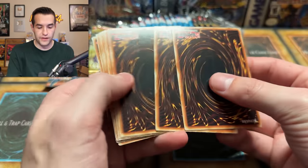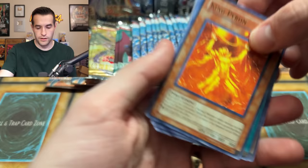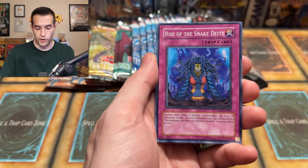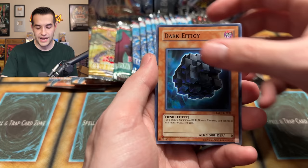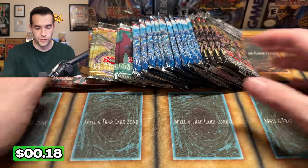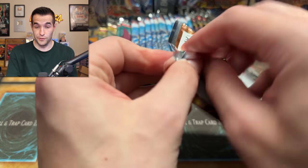Still got Force of the Breaker — four Phantom Darkness left. Creature Seizure, Alien Shock Trooper, Reverse, Rise of the Snake Deity, Gardner, Convert Contact, Dark Effigy — not a foil that time. Ocean's Keeper — it's a little bit random. Let's do another Force of the Breaker — First Edition by the way. Let's get that Volcanic Doomfire — I finally remembered the name. One, two, three, four.